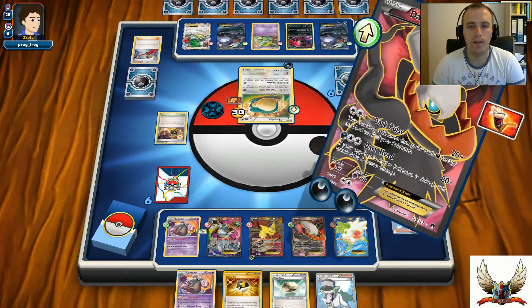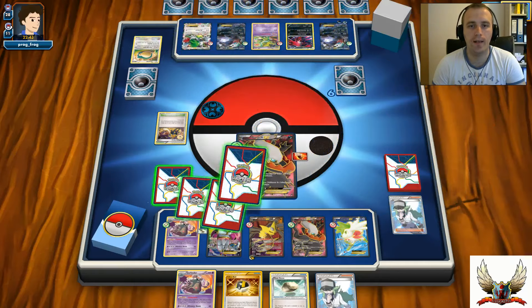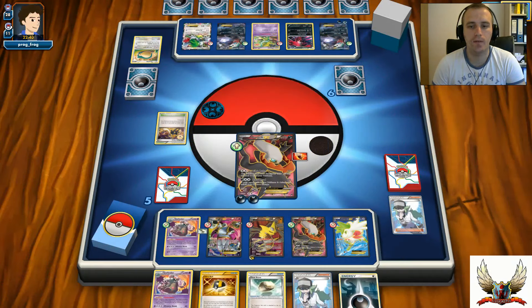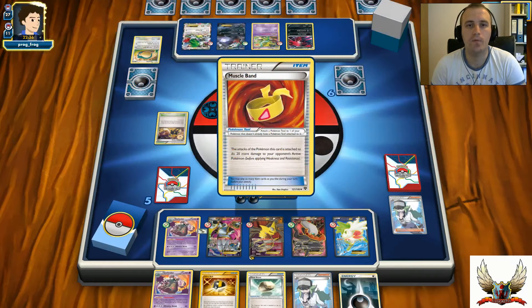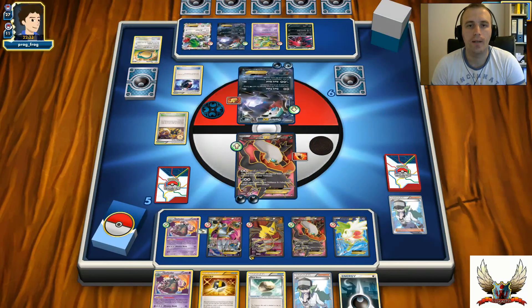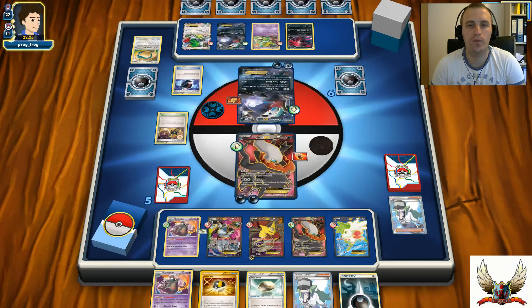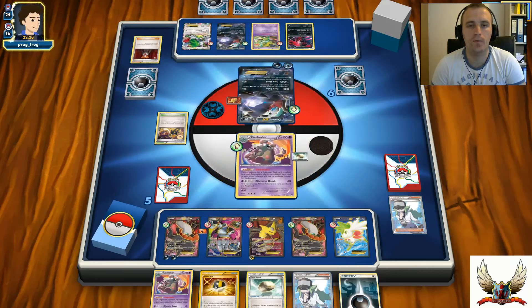I can hit with Dark Pulse right now for 110, which is actually enough for the knockout because that Snorlax already had 30 damage from before. There's another Darkness Energy. Darkrai can hit me maximum for 80 right now, with one more Darkness Energy - 100. But as long as I have my Garbodor with Float Stone attached in play, that Hypno Goodnight Babies ability will not work. There's a Lysandre - he's going for that Garbodor, and it's going to be an easy knockout.